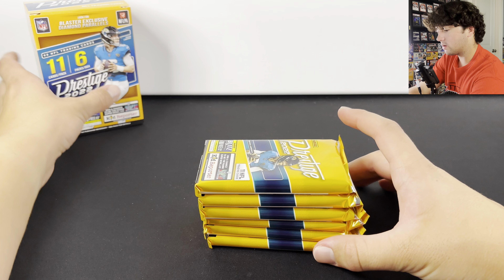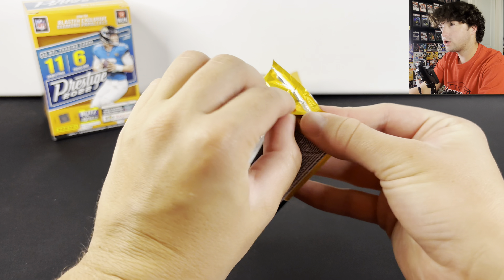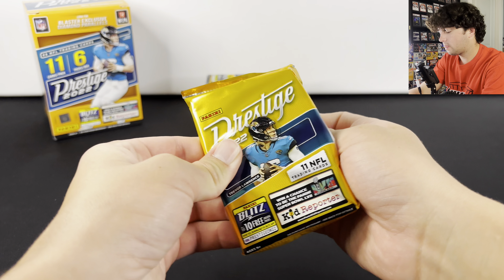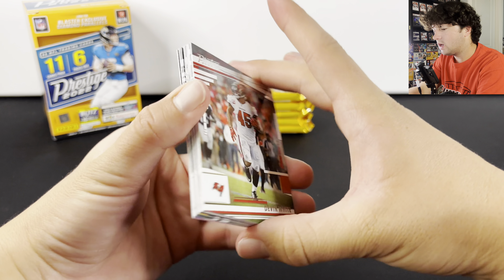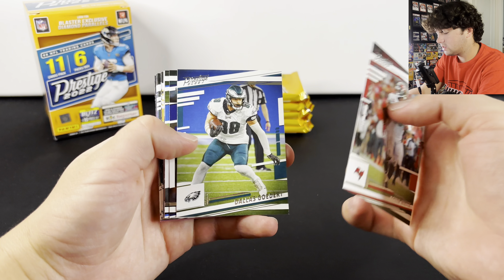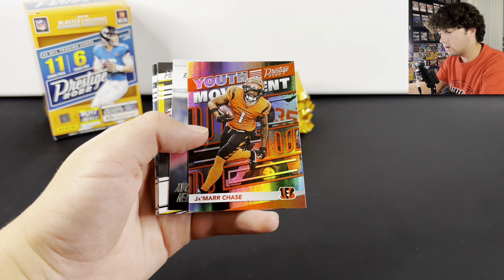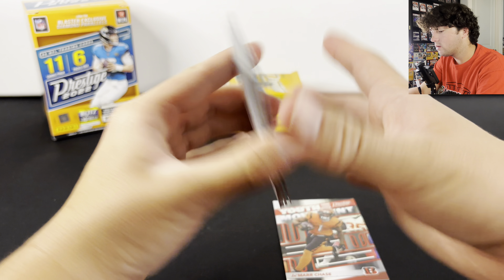Nothing is guaranteed in this one, but there usually is a numbered card in these packs. Unfortunately, Brock Purdy does not have any cards in this product even though it is his rookie year, and honestly not the best design on these cards. So let's see what we have here — we got a Jamar Chase Youth Movement, that's a pretty cool card, and a Tom Brady Any Given Sunday.